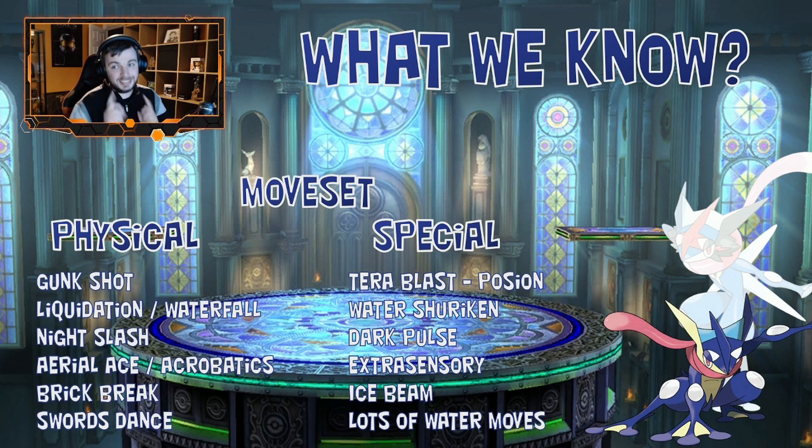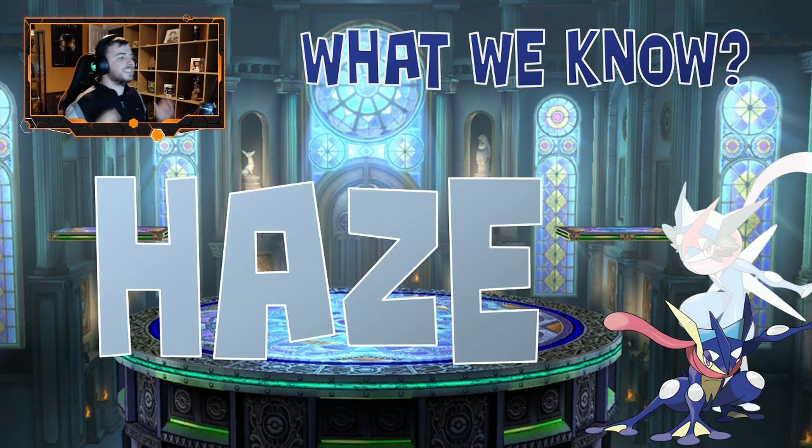If there's one move that Greninja has access to that you need to be very careful about, it's Haze. If you were part of the Cinderace terra raid event, you might be familiar with the Slowbro one-hit KO technique. If Greninja has access to Haze, that one-hit KO strategy is most likely not going to work, because Haze removes all stat changes — so all the setup with Calm Mind or Swords Dance, Greninja will just say no to that. If Greninja is on the physical side, it's most likely that it will not have Haze, since using Haze would get rid of its own Swords Dance buff.